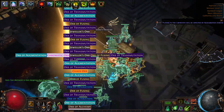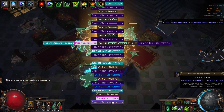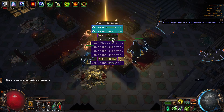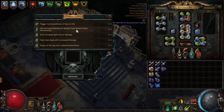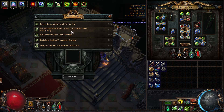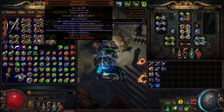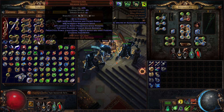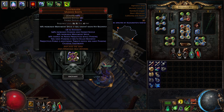Oh my god - I'll take it! Got an exalted orb even. Holy smokes, I definitely picked the right treasure chest. I already have it! I ran the eternal labyrinth 27 times in a row looking for this enchantment and here it is. Let me see if I have another pair of boots to put it on. I'm going to put it on these - that feels like the right choice. Very nice.